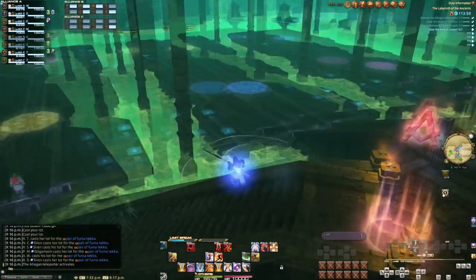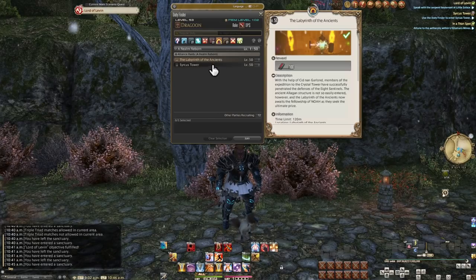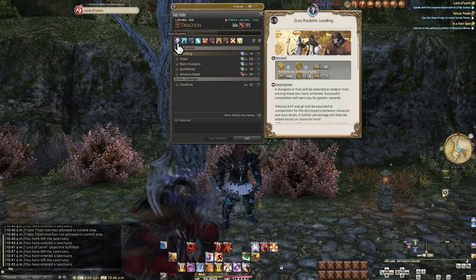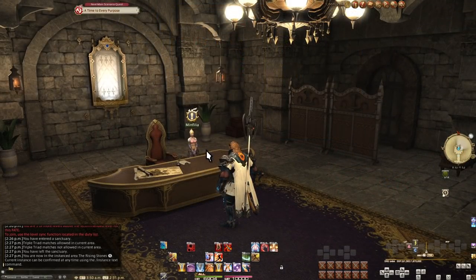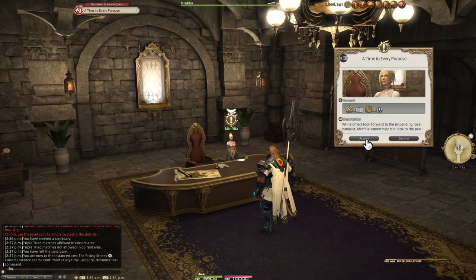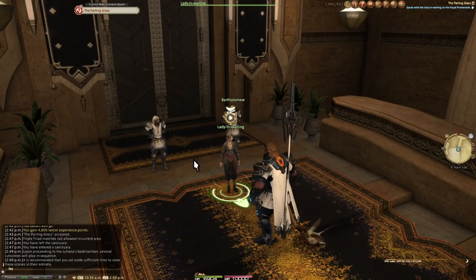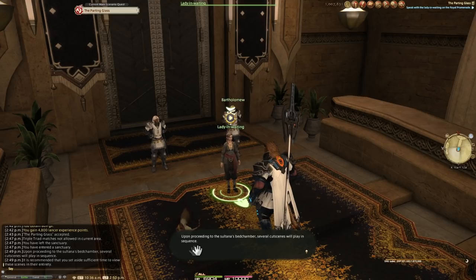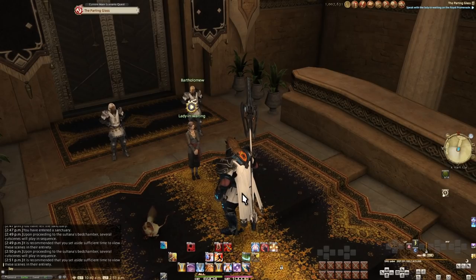Match your alliance letter to the marks placed and join the rest of your team when split off. Much like main story roulette, trial roulette, and 50/60/70 roulette, upon unlocking the second of the 24-man raids — having at least two — that unlocks alliance roulette. With that, we're able to progress to the very, very end. When we reach the Parting Glass, we are about to watch the literal ending of A Realm Reborn. Talking to the lady-in-waiting, you will be warned to set aside a significant amount of time — at least an hour anytime you see this warning. This won't be the last time you get this warning, so make time whenever you can.